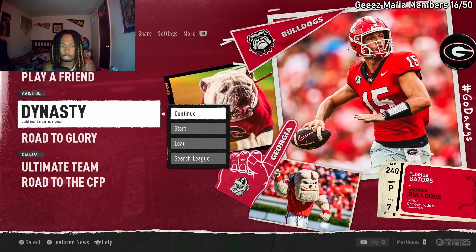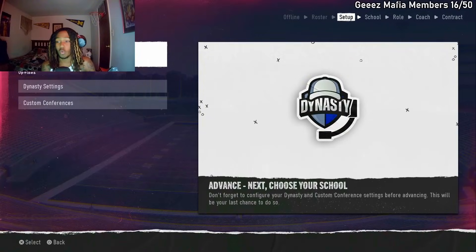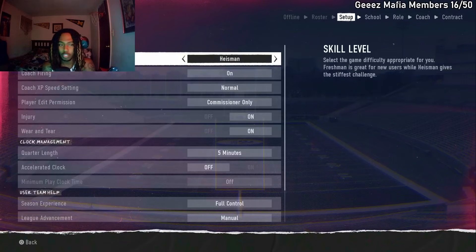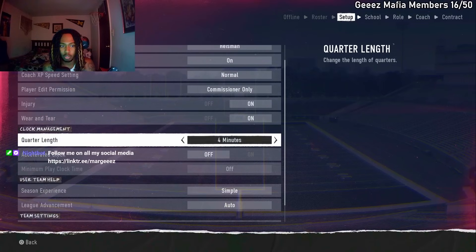And then you can just go ahead and go to dynasty. Go over to game modes, dynasty, and then press start. What you're gonna do is go to single player, active roster, and it's gonna import your edited roster. What I was doing earlier — going to dynasty settings. You don't have to do this, but if you don't want to do scouting and stuff, you can just turn the user team help to simple so you don't have to recruit.